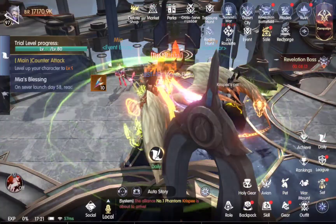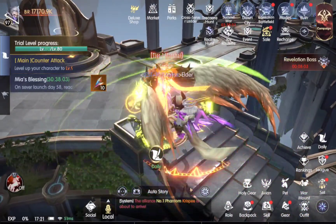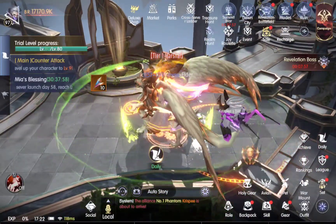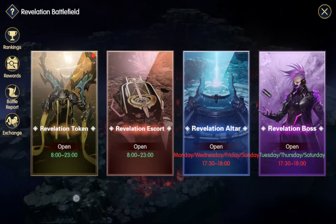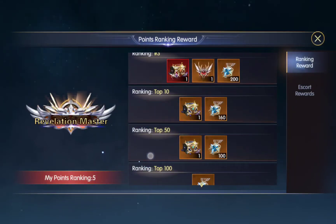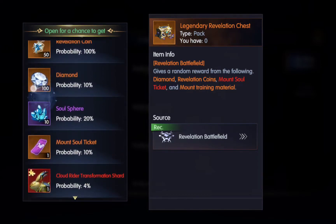The only other thing I will say is how I get my diamonds. Since I'm going to the free-to-play mode, you want to basically get as many diamonds as you can without costing you a penny. There are two main ways where I get my diamonds. The first is going to be the revelation battlefield. I haven't been doing this too much, but the chests that you get from doing the escorts and the revelation boss — this one at 10% could give you a hundred diamonds, and you get a fair amount of these. You can look at a few hundred diamonds every time you open up like eight, nine, or ten of these.